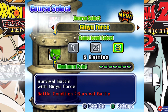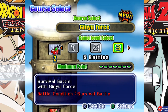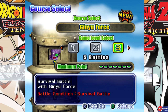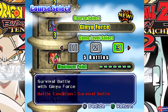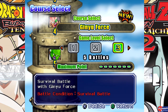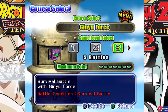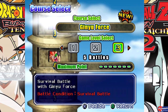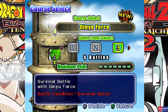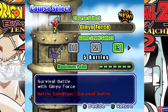The next one is basically the Ginyu Force, and this one's going to be a little bit different. We're going to survive battle with the Ginyu Force — that's the battle condition. I think it might have to do with a time limit. I already have a specific character in mind that I think could have defeated the Ginyu Force.